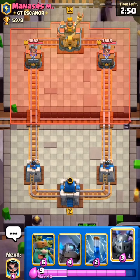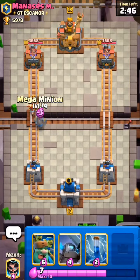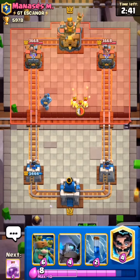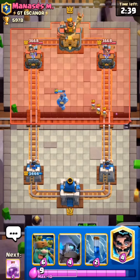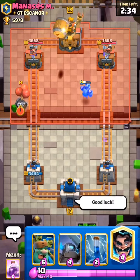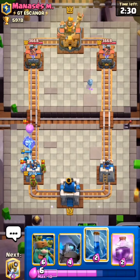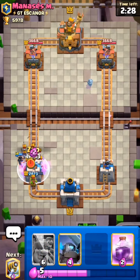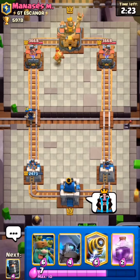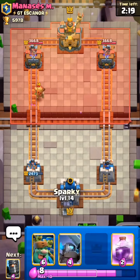He used Princess, so I will just use my Mega Minion to kill that Princess. He used Skellies to kite the Mega Minion — well played on his end. He used his Barrel and Caliber. I missed the Electro Wizard so now I have to use my Zap here — that was a really bad mistake on our end and we took a lot of damage from that, but it's fine.